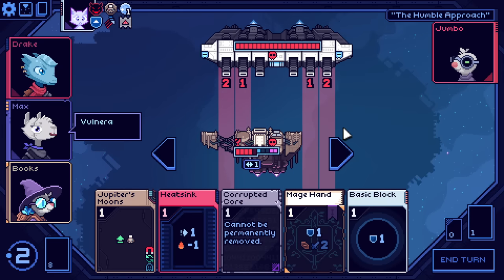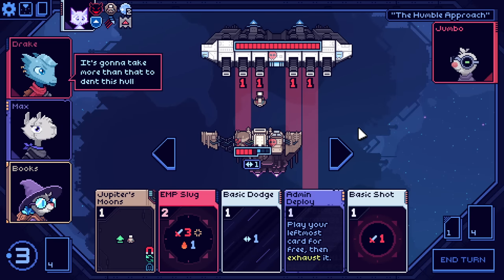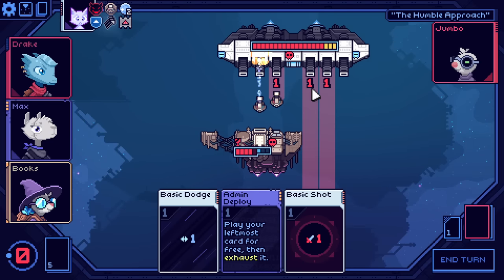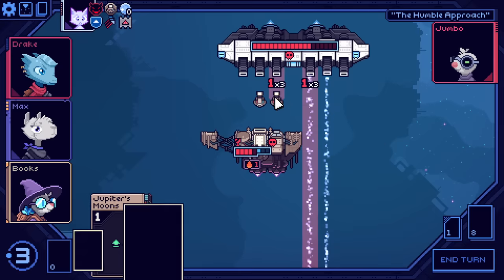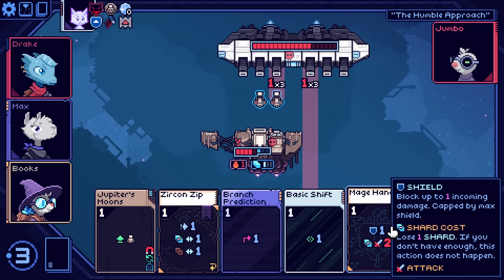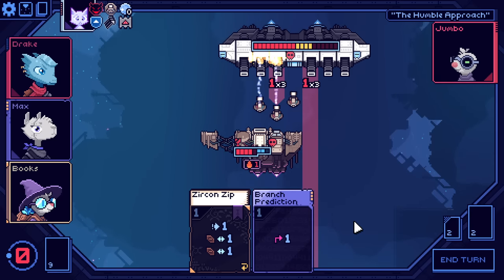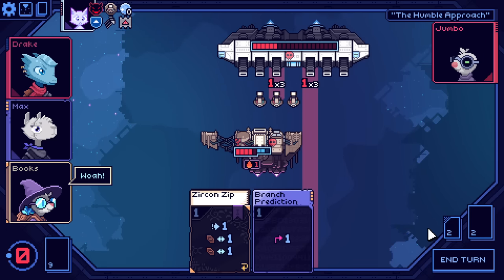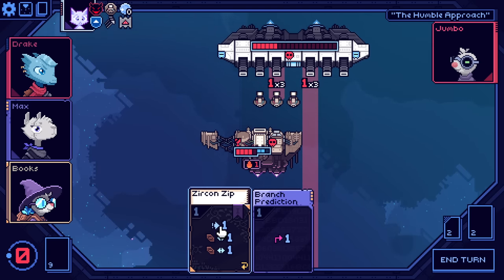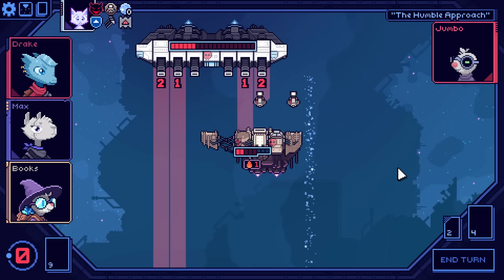So I guess we'll just probably use reroll. I think we just do a setup turn. We don't get the weak spot, but we do get to blast him and save these Jupiter Drones, which is super good. Play this to get hopefully an attack card — we did indeed. So basic shift, move that down, play Jupiter's Moon. Two damage, two damage, four damage. We definitely... branch prediction wouldn't have helped. The only thing that would have helped would have been a Zircon Zip. We would have taken only our shield damage. We're taking a smacking we shouldn't have taken there.